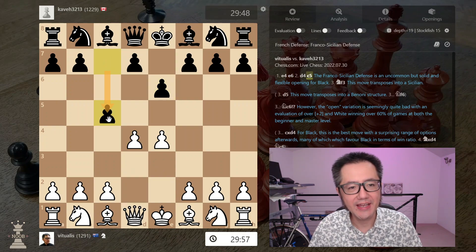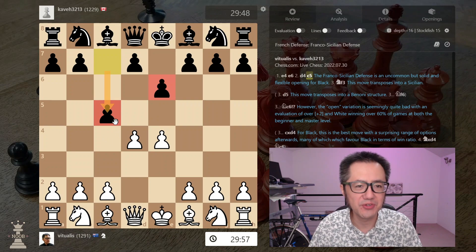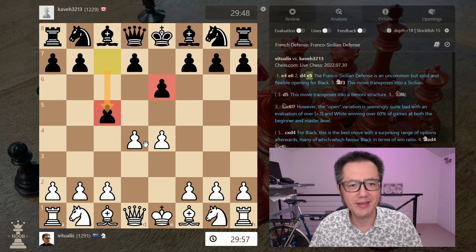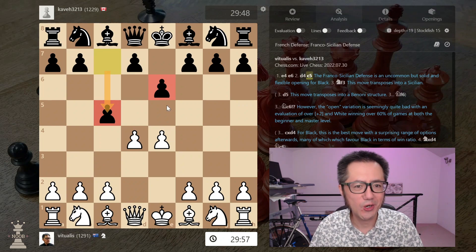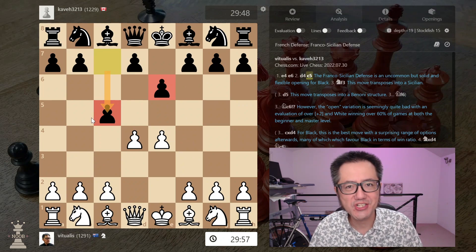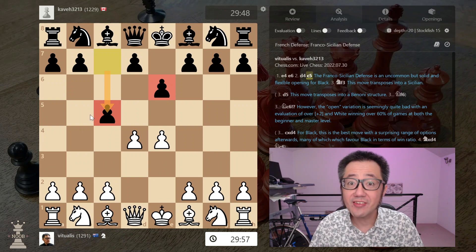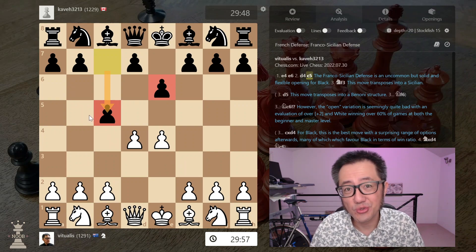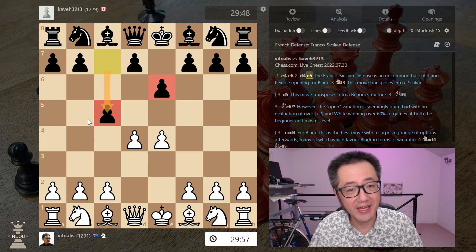Then they played C5, a very Sicilian-looking move, and I thought: is this some sort of weird, unholy union of the French and the Sicilian? In this game I actually did really, really well and I won very, very quickly, so I had just assumed that this was some trash opening immediately after the game.